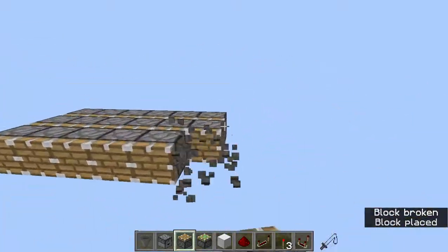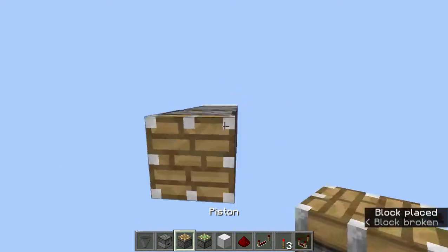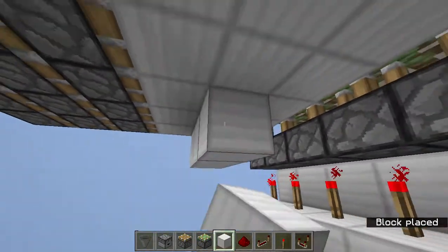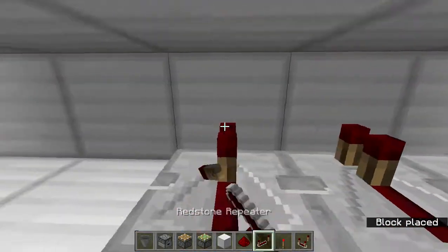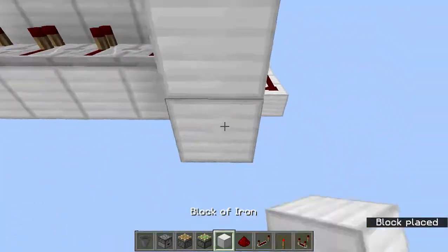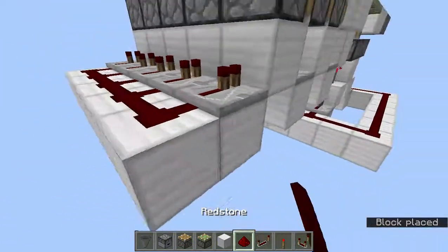Now we have the block swapper structure, and I'd suggest adding all of your floor blocks in already. Come over here and add blocks right there, then add blocks over here. Place repeaters on all of these, and do the same thing again — blocks then repeaters — and do the same thing on the far end, placing down repeaters and connecting those with redstone. Do this on both sides.